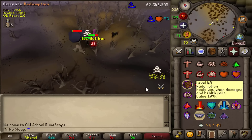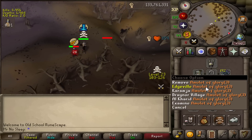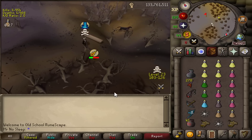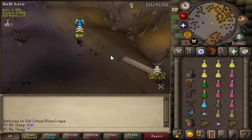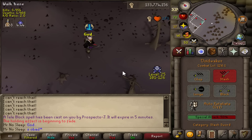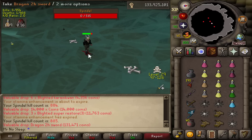Meanwhile this guy was killing enemies for Wilderness Slayer. I wasn't assigned anything but I wanted to kill him — unfortunately I wasn't able to get the job done. You can't be risking that kind of stuff doing Wilderness Slayer and not expect to be attacked. And here's another air staff user — but either way he's gone, and back to Spindle we are.